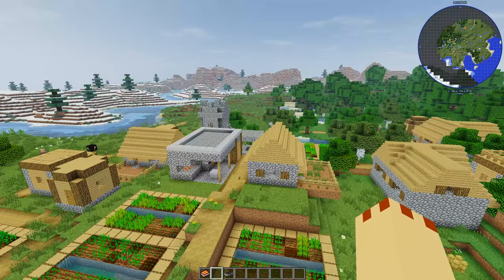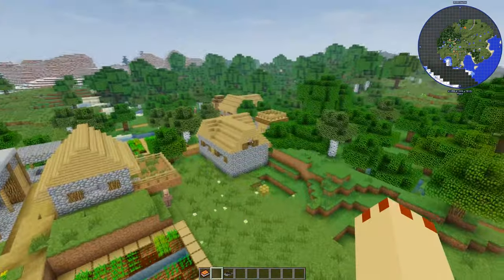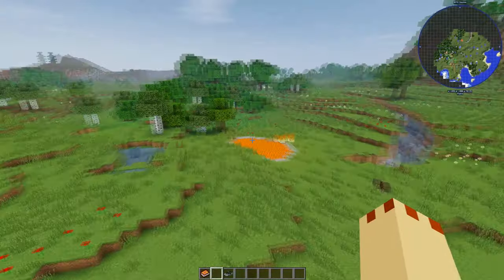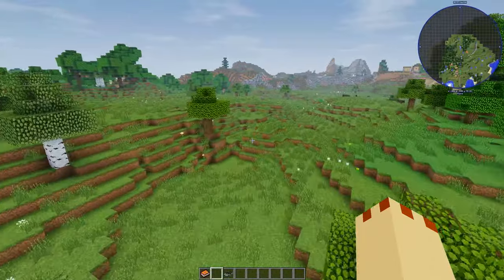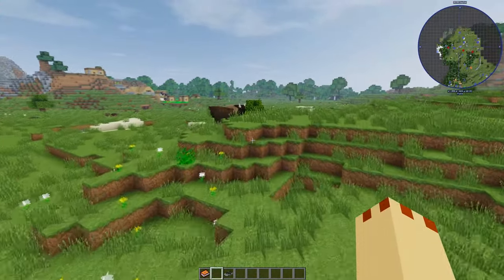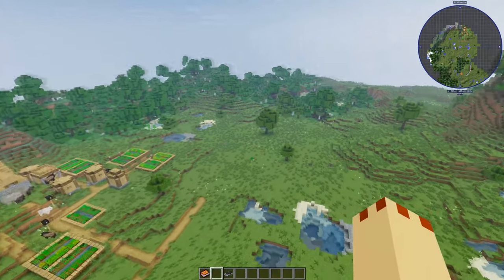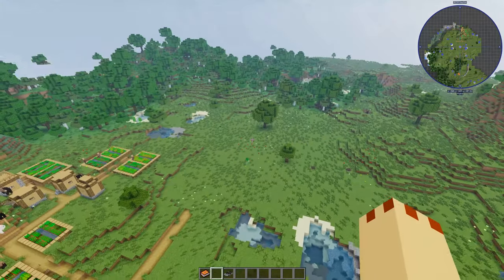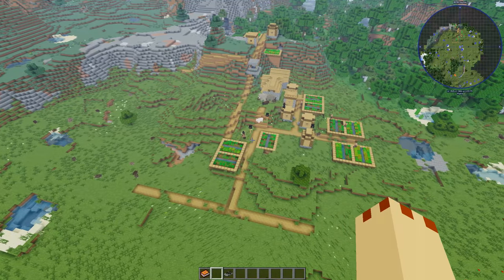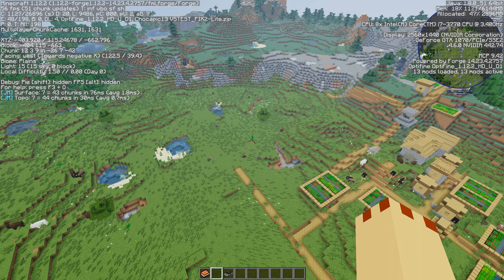There's a village here - bison by the village. The coordinates are around 4700, minus 4750. There's a second village as well - two villages together, and it's got an ice biome close by, quite close to spawn. There's a beach over there. The two villages are at approximately minus 403, minus 662 - a good spot if you want to use this seed.